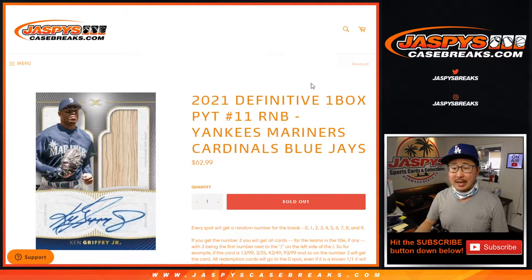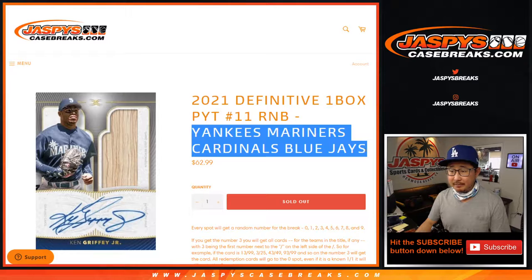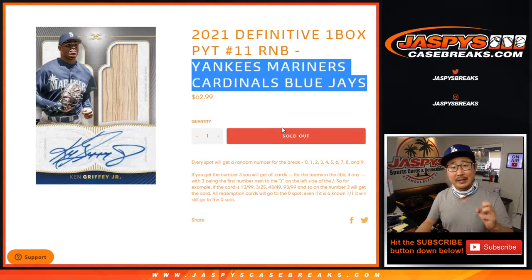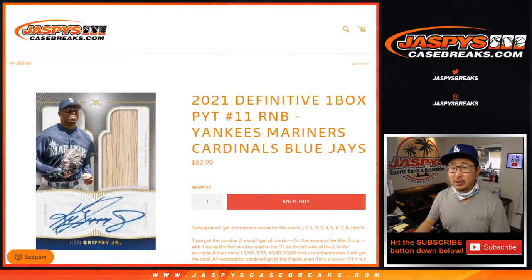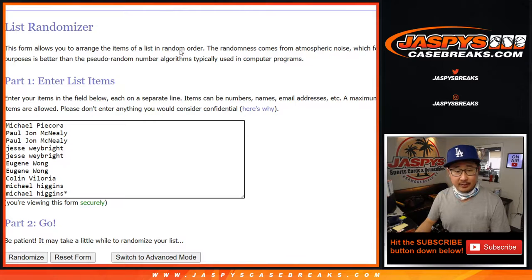Hi everyone, Joe for Jazby's CaseBreaks.com coming at you with 2021 Definitive Collection Baseball RNB — Random Number Block Randomizer for these teams right here. We pull those teams out of that particular break and turn it into a serial number break. The directions and instructions on how that works are right there. Thanks everyone for making this happen.